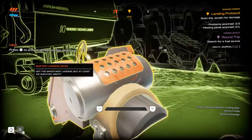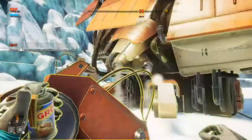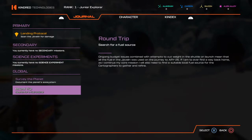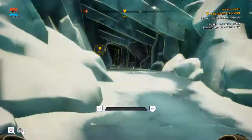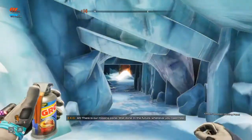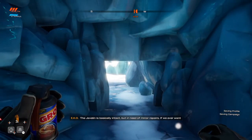That's not supposed to look like that. There is our missing panel — well done. In the future, whenever you need help finding your currently selected objective, you can use survey to orient yourself. The Javelin is basically intact, but in need of minor repairs if we ever want to relaunch.